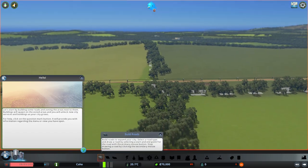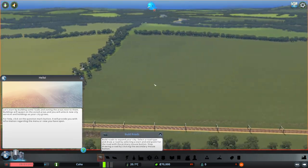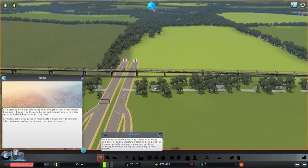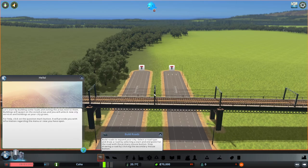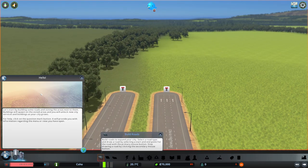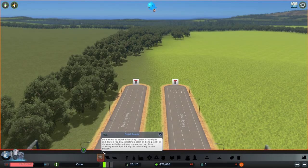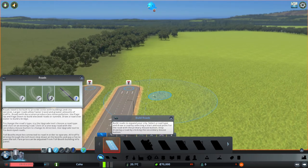I am at the boundary — where is that highway? It is right here. There's a train track going above. Let's start building some roads and zoning. Build roads to expand your city. Roads need to be built to provide zones. Let's go ahead.